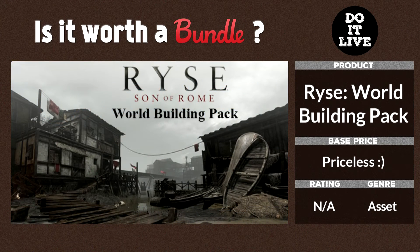Maybe you don't want a modern-day or metropolitan-looking scene. Using the Rise World Building Pack, you can add variance to your world to achieve a more old, rustic, aged look. If you look at just the picture — especially if you've played Rise Son of Rome — the environments are nice, and just imagine having that in your own game.